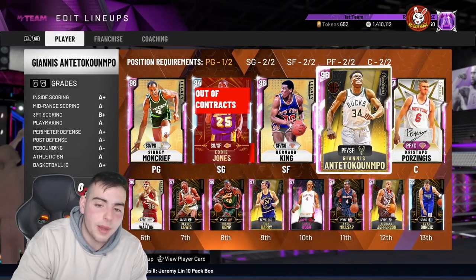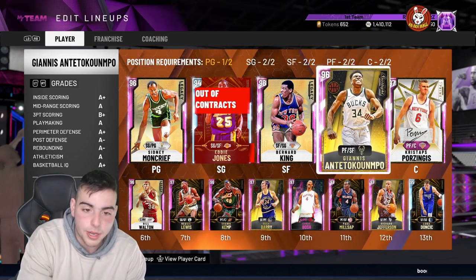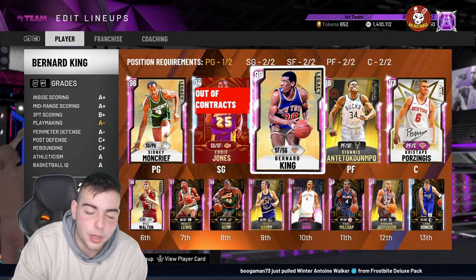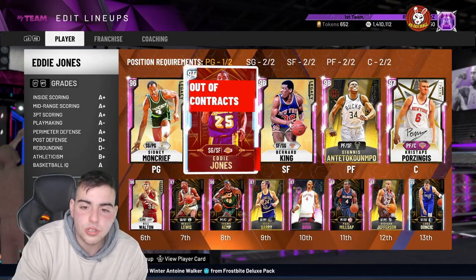I'm thinking about bringing in Larry Bird to the three and Magic to the one — that's about 600K down. I'll still have about a mill because I'm selling Kobe right now. I'll need a shooting guard, so let me know your shooting guard suggestions.